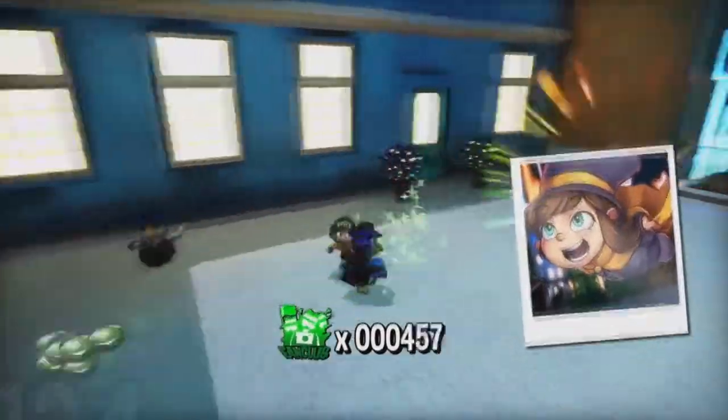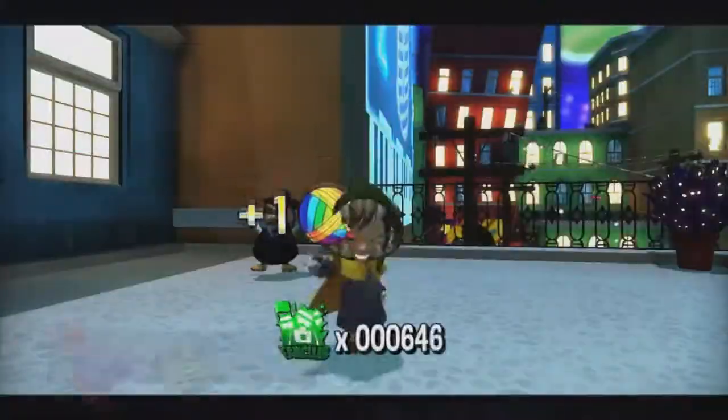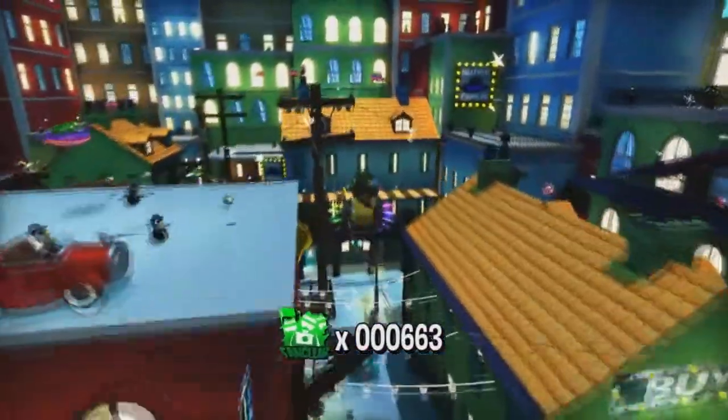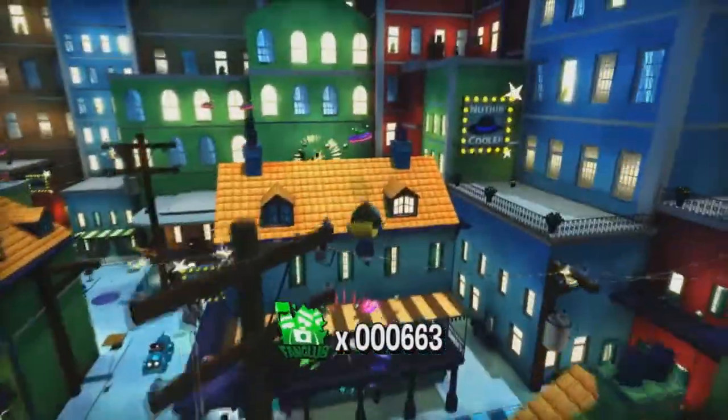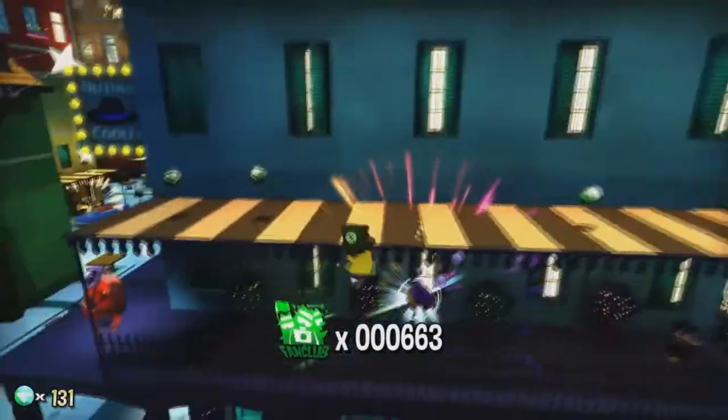In A Hat in Time you play as a tiny space-traveling girl with a big top hat. Her adventure starts when all her fuel is lost and scattered across the nearby planet. Hat Kid must now jump, fight, and stitch new hats to make her way into every nook and cranny of this new world, in order to restore her fuel and resume her journey.